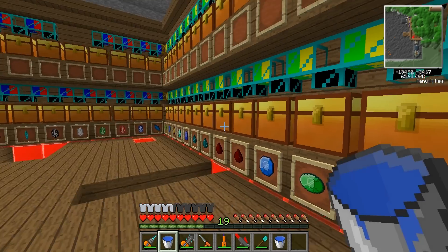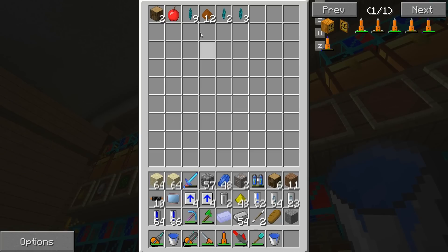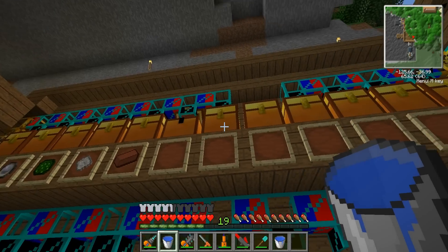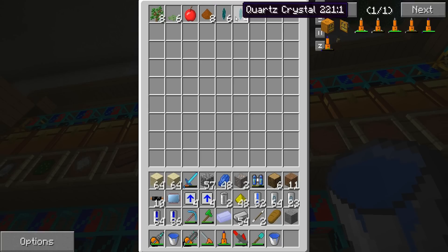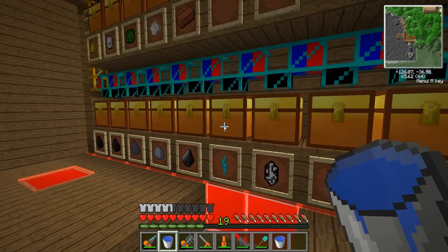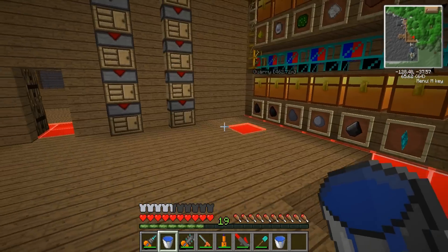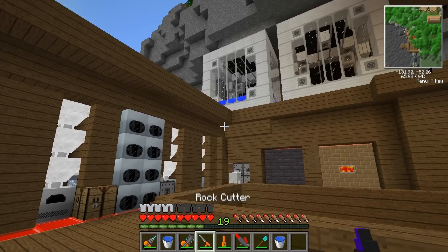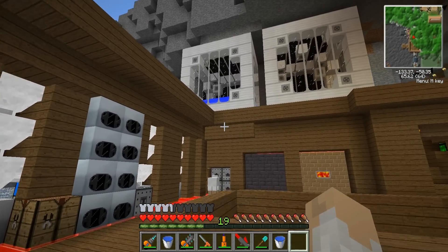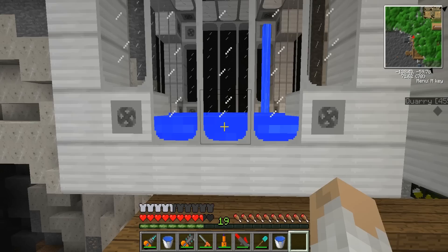Sweet. Anything that hadn't been sorted? Yes - bauxite apparently. More bauxite apparently. Why are you not getting sorted? You have a chest, right? Whatever, I don't really give a shit about that, I don't even know what it does. Let's not hold my mining laser. It's not - yep, awesome, love it. The water tank is filling up.